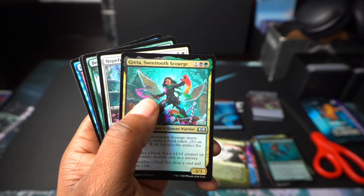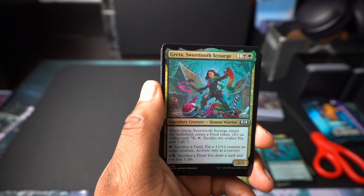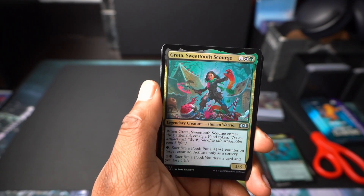And Garruk's Uprising — this is a decent card. Another for our land. Regret, Sweet Tooth Score — look at that, it's actually kind of funny; she's like fighting demonic gummy worms.